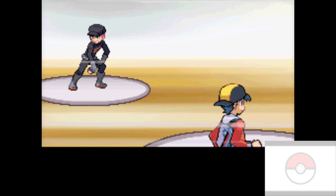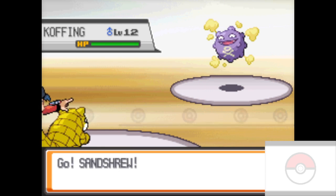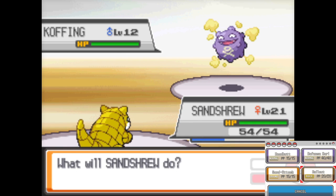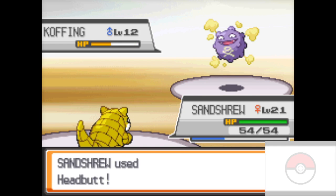First thing we're going to do when we come in here — there's this Rocket that's harassing one of the Kimono Girls. He has a Koffing. I think you get served for this — you do in the original games, I know for sure. Koffing is making it easy on us.